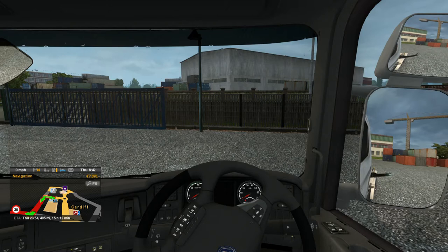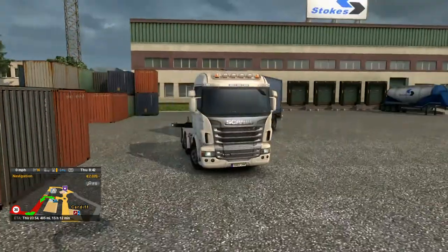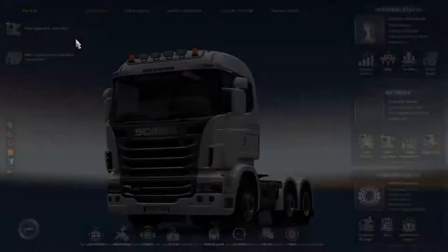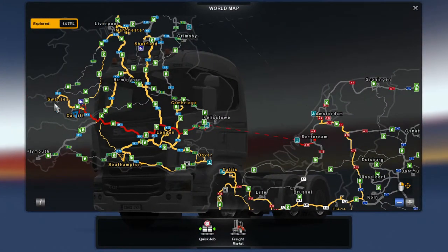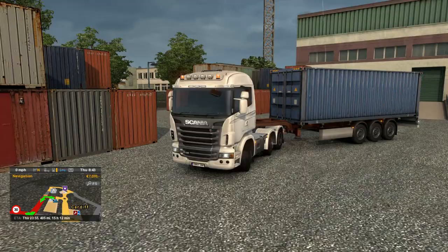Everyone, Rupert here and welcome to the fifth episode of the Euro Truck Simulator walkthrough series. If you remember in the last video we bought our nice white Scania, which is very smart. We took a job going off to Rotterdam, which should be a nice long run and pay quite well. So picking up from last time, let's go.